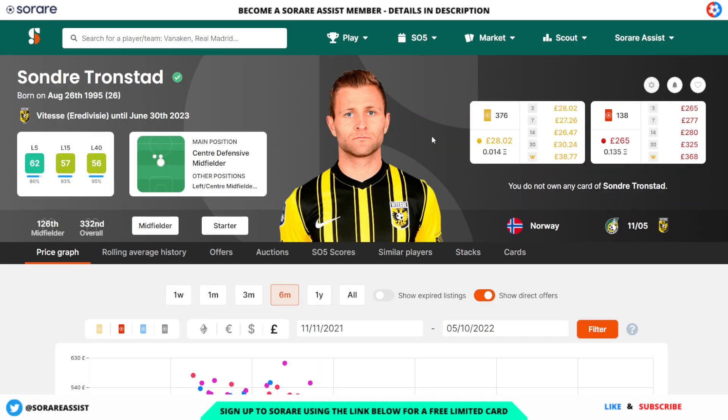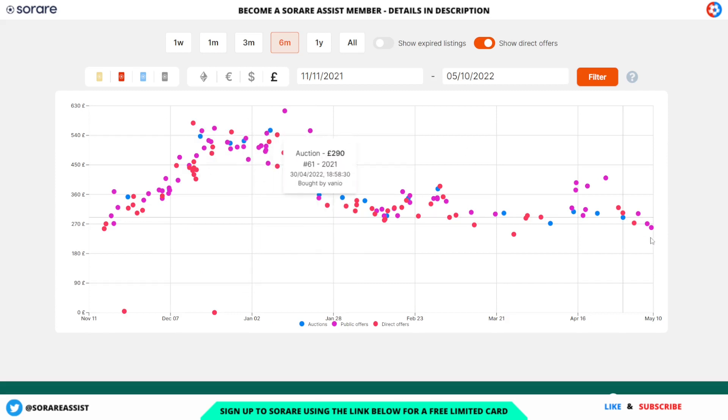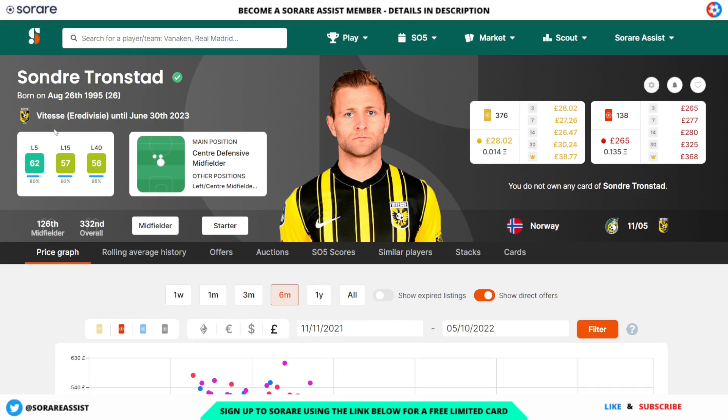The final midfielder and final player for part one is Sondre Tronstad of Twente, with an L15 of 57, an L40 of 56, and an L5 of 62 — very impressive numbers. His limited is going for a very cheap £28 and his rare for around £265. Back in January his rare was selling for £555, and more recently someone snapped up a real bargain for £290 — near a 50% reduction. A quality player with quality scores and a really viable option.